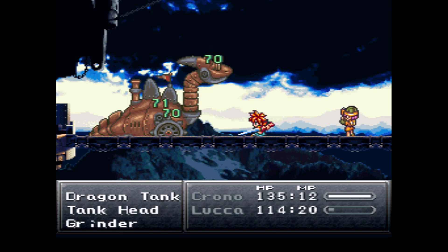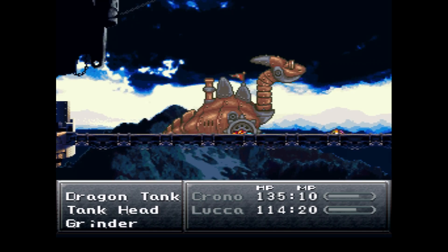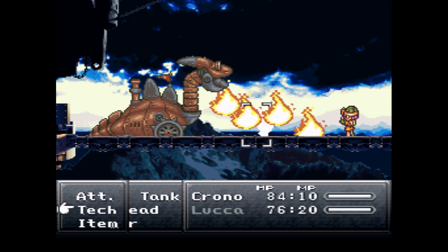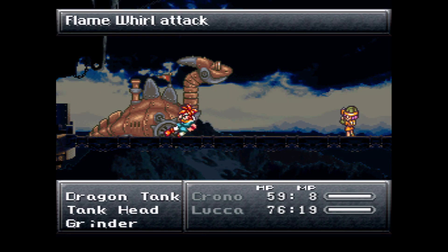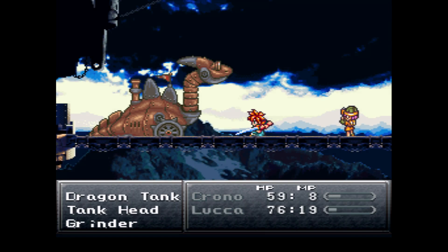Eventually it does attacks that really hurt. I would suggest not using any fire attacks from Luca, or using Fire Whirl, because that will do no damage to the head at all. It will do damage to the wheel and the body, which are actual targets. Using it on the head just doesn't work at all, so don't do that.